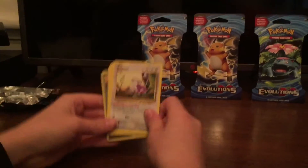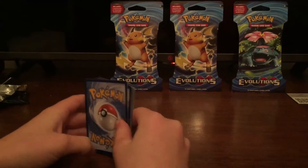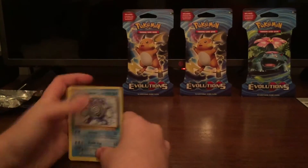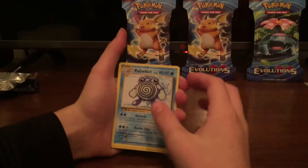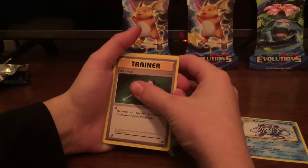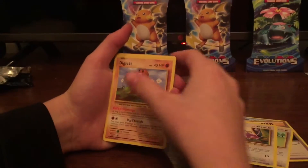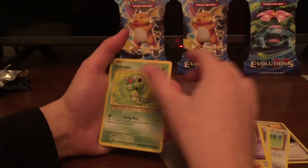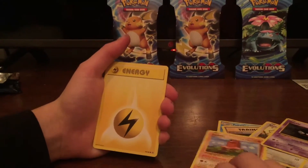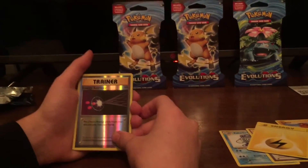I know you guys love the codes, so here's the code — three from the back. Let's see what we can get. First we get a Porygon — I love these old school cards. Full holo trainer, Porygon, Raticate, Diglett, Gastly, Caterpie. Energy, reverse holo, energy retrieval trainer.